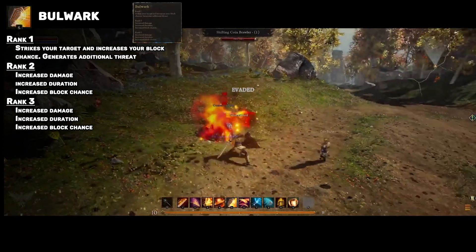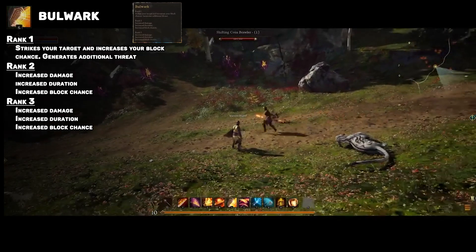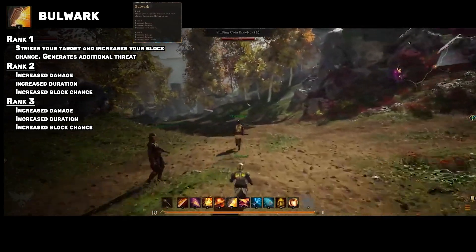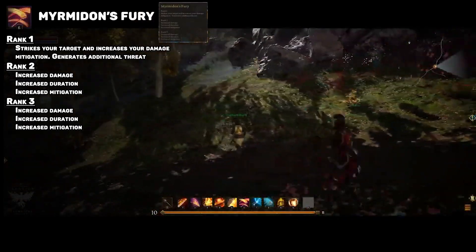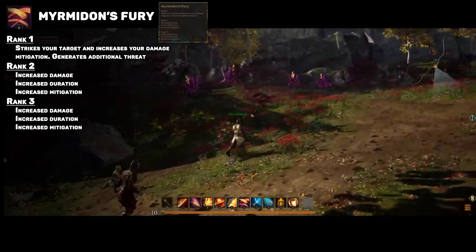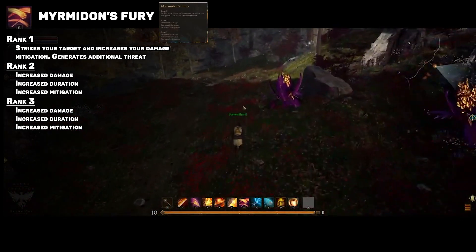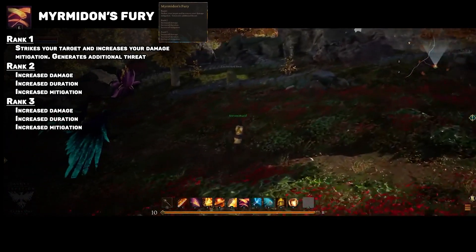The fifth skill is Bulwark — not that exciting, but a typical staple for tank types. It's a damage mitigation and threat-generating skill clearly used for frontlining and taking hits. In a similar vein, the next skill, Myrmidon's Fury, does basically the same thing, focusing on threat generation and damage mitigation. However, instead of using a block, it uses the mitigation effect. We're not quite sure the differences between mitigation and shield block, but perhaps one focuses on blocking physical damage and the other on blocking magic damage — and maybe you need to choose based on what you're fighting.